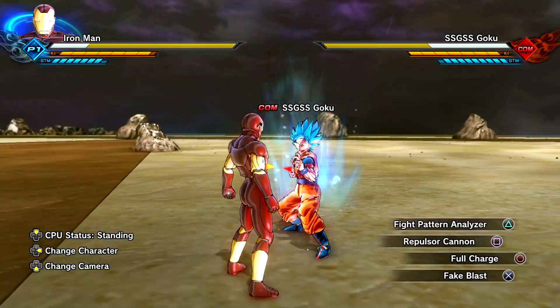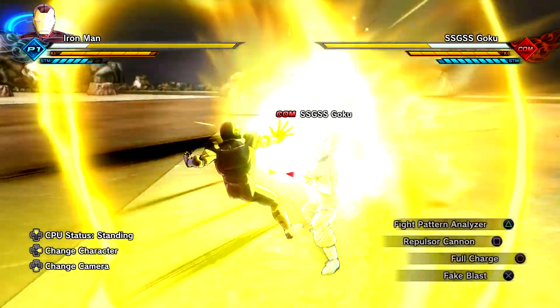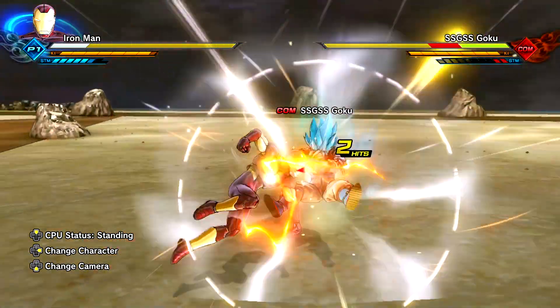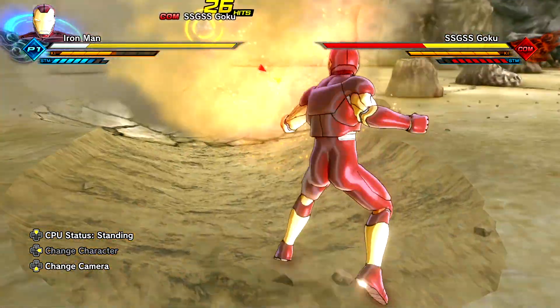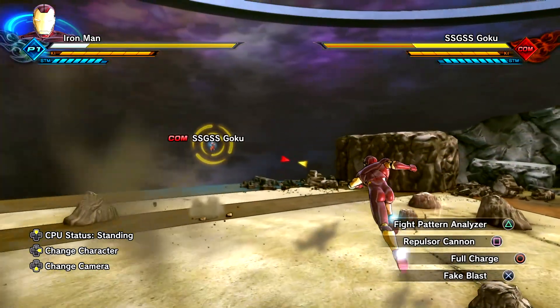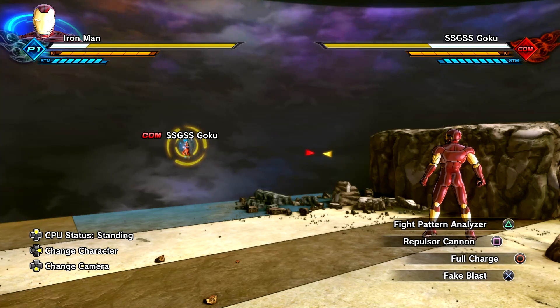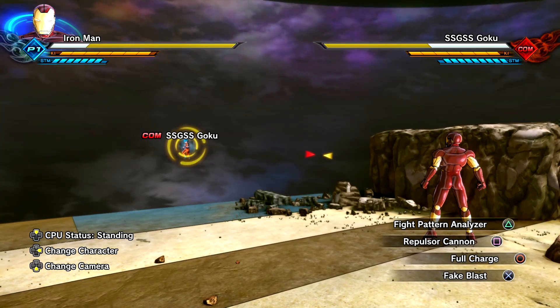Fake Blast as well — you know, just to stun the enemy and then you're able to stamina break and do all the good stuff. Full power — oh wait, no, we're not in the Full Charge transformation yet. That was just the normal Repulsor Cannon. Alright, so now let's go ahead and use the Full Charge awoken skill.